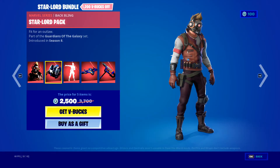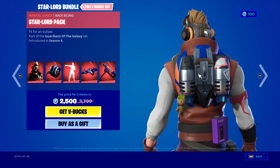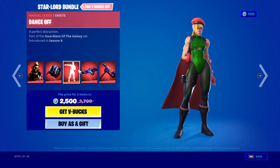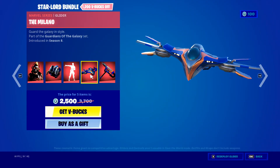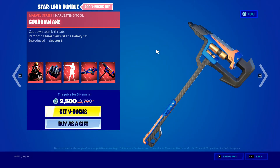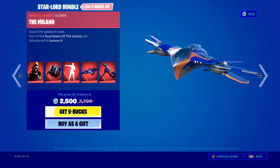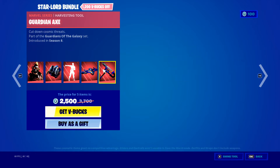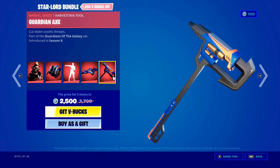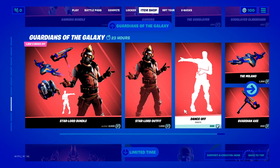Star-Lord, as I said, back bling is good - especially the little Groot on it, you know. You saw the dance so I'm not going to show it. Glider - it's a good glider. But I would have planned to maybe put like a little seat in there so you can drive it, as a normal glider. Okay, we've got his pickaxe which I think looks nice.